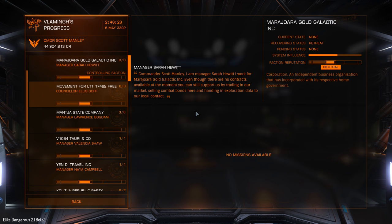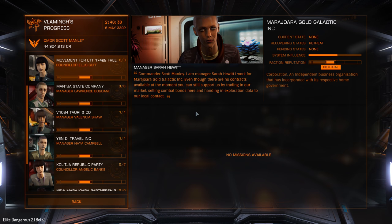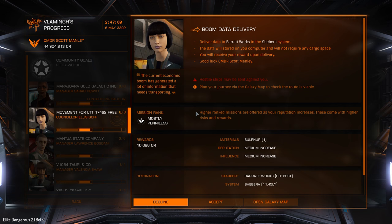The first thing I'm going to show you is the redesigned mission interface. You actually interact with characters who represent their various organizations. This is Manager Sarah Hewitt. They have portraits. This is Counselor Ellis Gough. The missions themselves will tell you that they will give you plus reputation, plus influence.